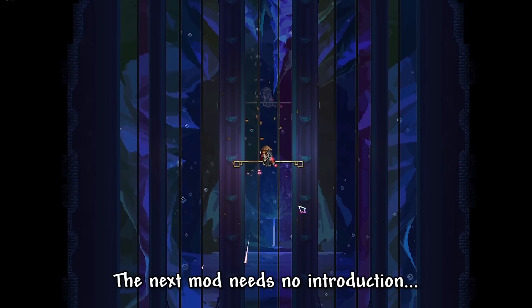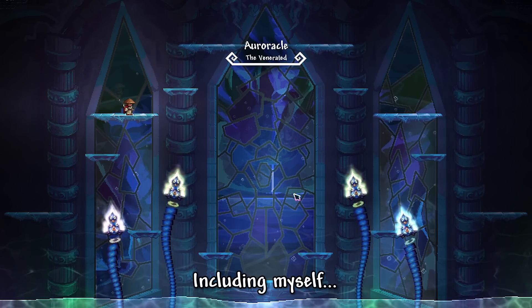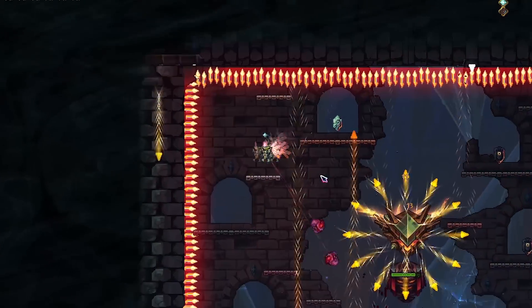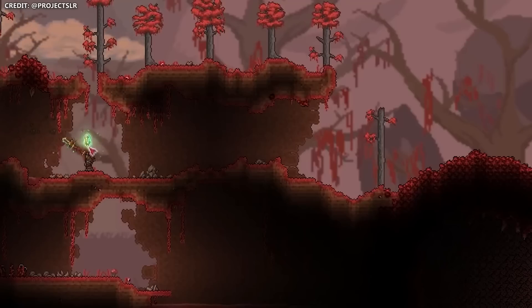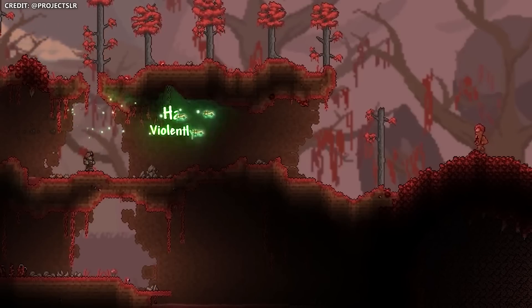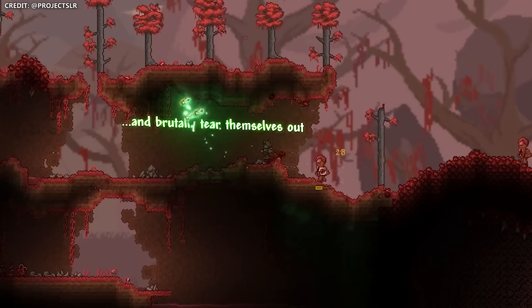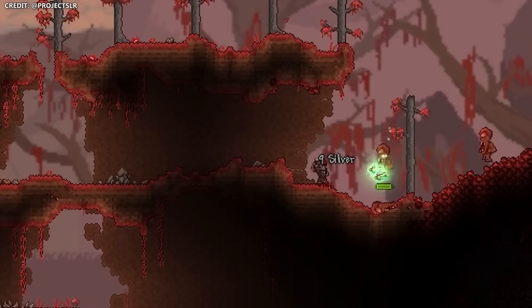The next mod needs no introduction — I'm pretty sure every single Terraria YouTuber, including myself, has made videos on Starlight River, and rightfully so, with three epic bosses like Aurorical, the Glassweaver, and Saros. But what you may not have seen is this upcoming spoiler featuring the new Haunted Daggers, a jungle-themed summoner weapon which impales and rends enemies. Expect more summoner-orientated content to come to Starlight River in the coming months.